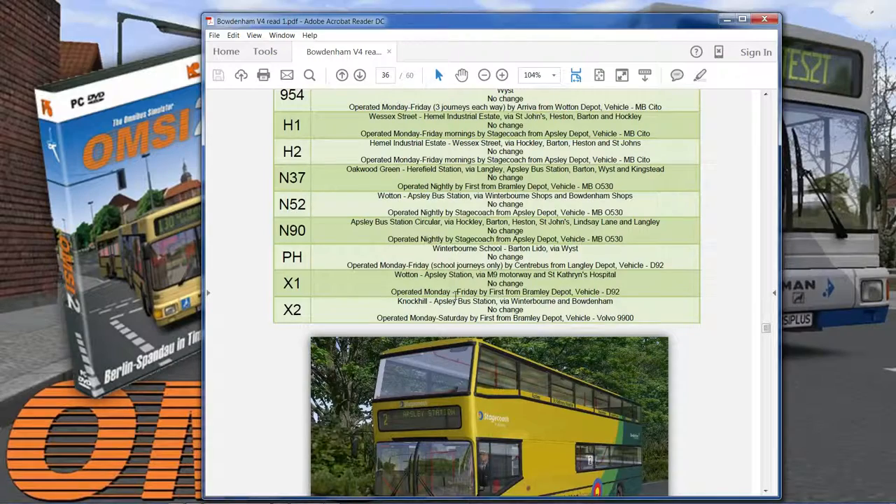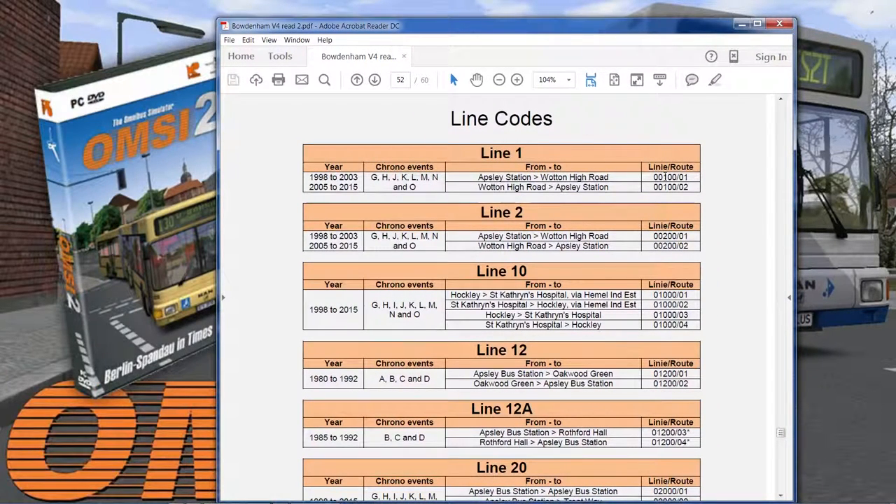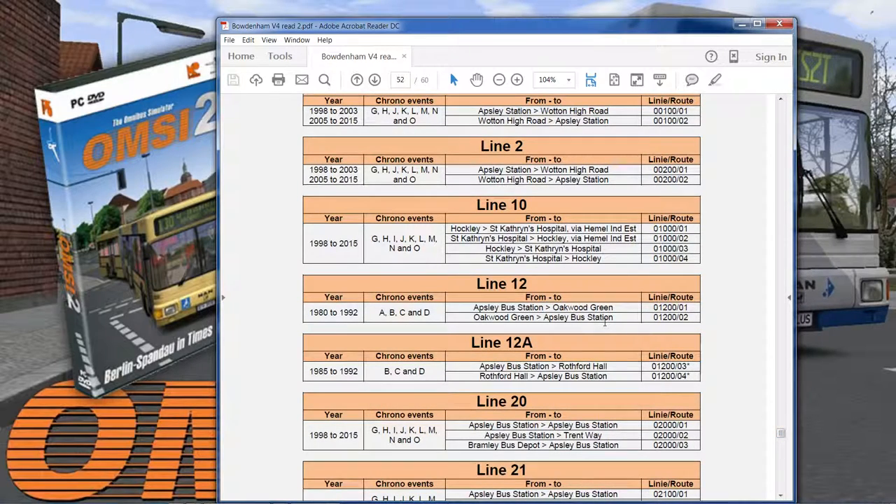You also get, which is important for using the IBIS systems on the buses, the line codes. So to set up the IBIS properly, you scroll your line. The first one we were doing was line 12, and the chrono events are A, B, C and D. It tells you the year — so Apsley bus station to Oakwood Green. In the IBIS, you'd put your line number as 01200 Route 1, and that sets your IBIS up. There are actually also Zeal codes in here, which you don't get to use that often, but they're also included. So you get a lot of information to help make Bodenum more realistic.